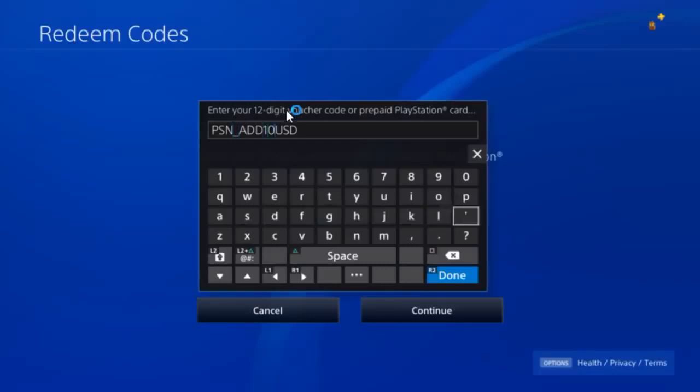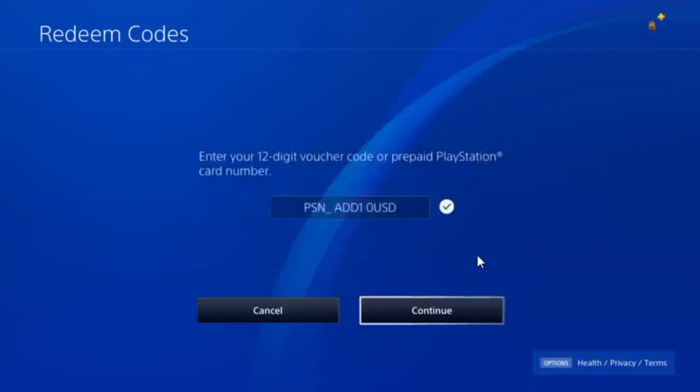After PSN_ADD, type in 10, 20, or 50 for the dollar amount — you can't go over 50. Then type USD. If you're from Europe, put EUR, or use whatever currency applies to your country.